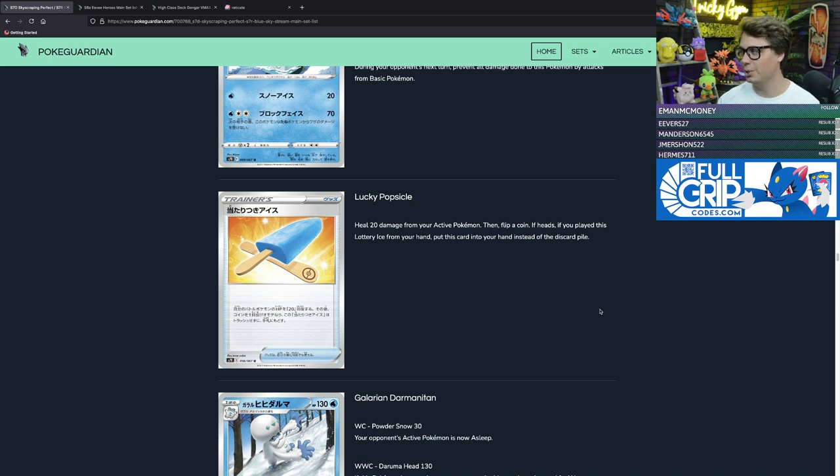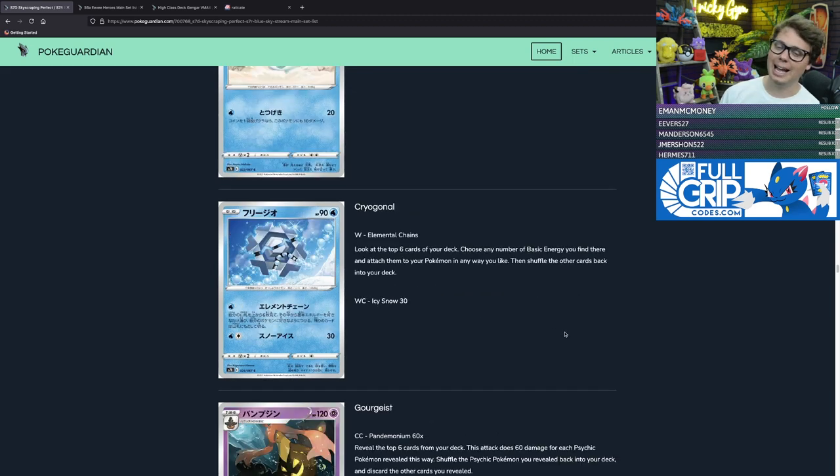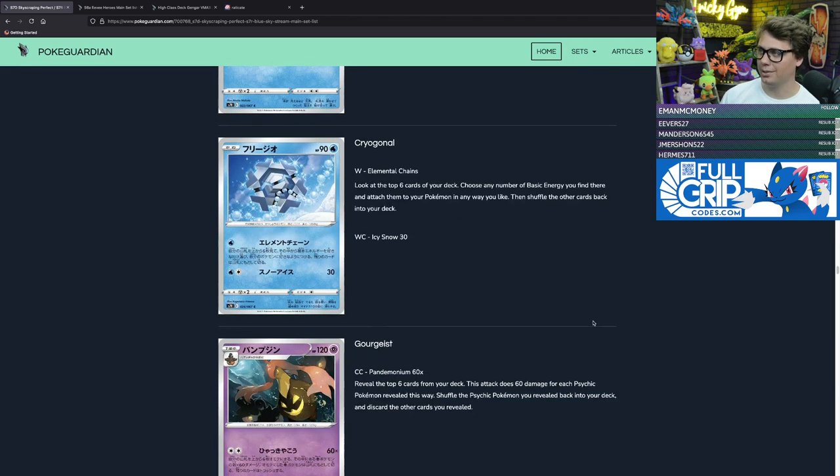Lucky Popsicle is a new item card that heals 20 damage from your active Pokémon, then you flip a coin — if heads, you can put this card back into your hand instead of the discard pile. So if you flip five heads in a row you could heal 100 damage, or theoretically 200 damage on ten heads. Probably not flipping ten heads in a row, but if you did, it would be busted.